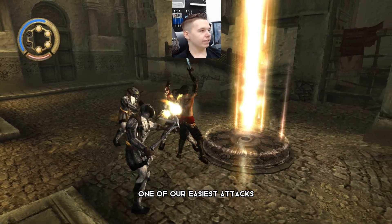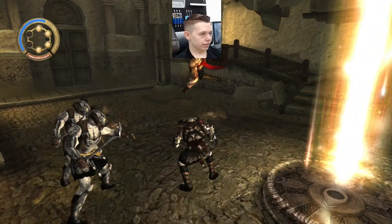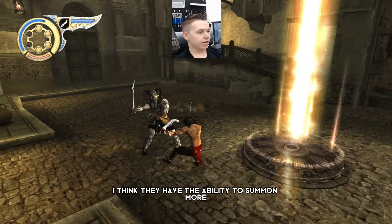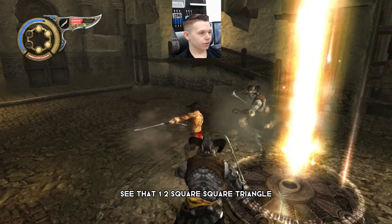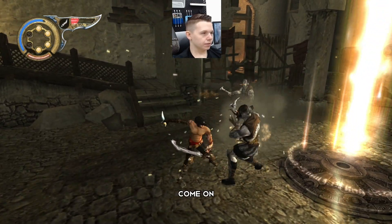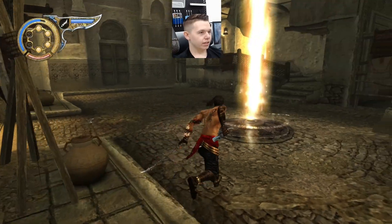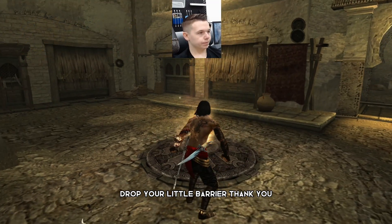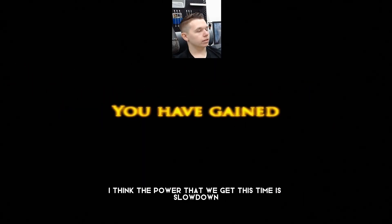The throat cut is one of our easiest attacks. Come on bro, he's blocking it - although he's not really doing much damage to me. Is he dead already? They have the ability to summon more so you have to be careful. Square, square, triangle - I think that's my favorite combo, the spin to win. Come on, I think you're the last one buddy. Let me have it - drop your little barrier. I'm pretty sure this gives us a new power; I think the power we get this time is slow down.